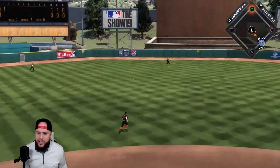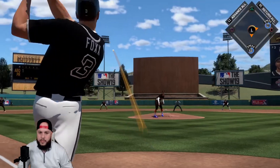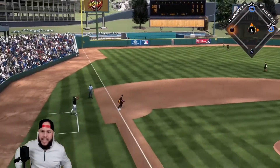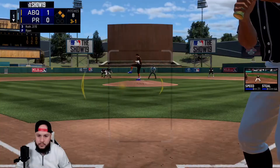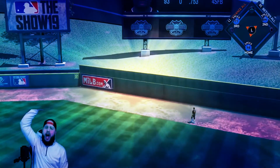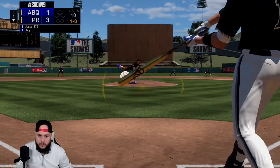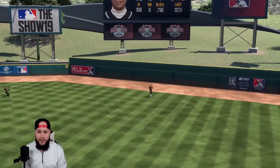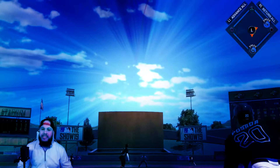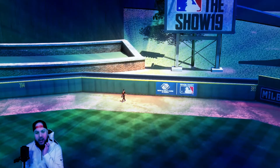Ty Cobb leads off with a single — maybe a double, but we'll stay at first. Jimmy Foxx gets one in the gap — back-to-back base hits to start the inning, men on first and second. Babe Ruth crushes one deep — gone! Three-run bomb by Babe, we take the lead. Chipper smokes one but that's the first out of the inning. Posada smokes one deep — and gone! We're gonna put up a five-spot here in the first inning.